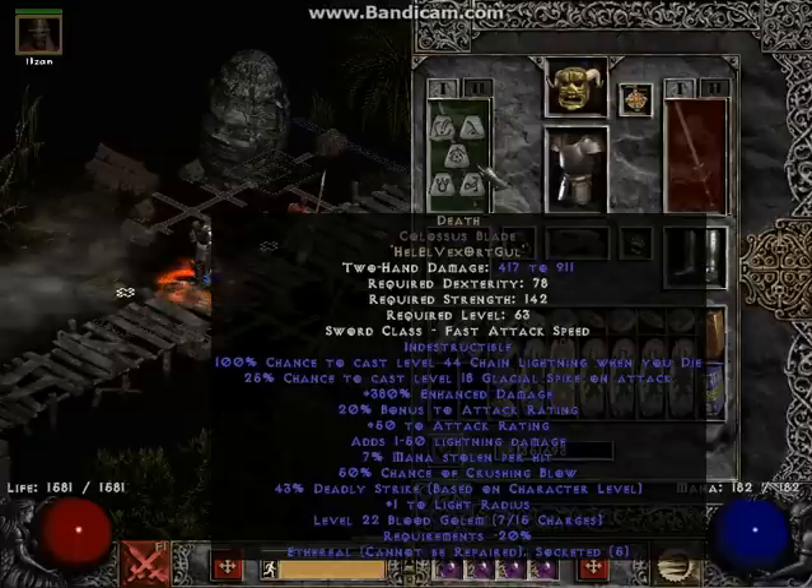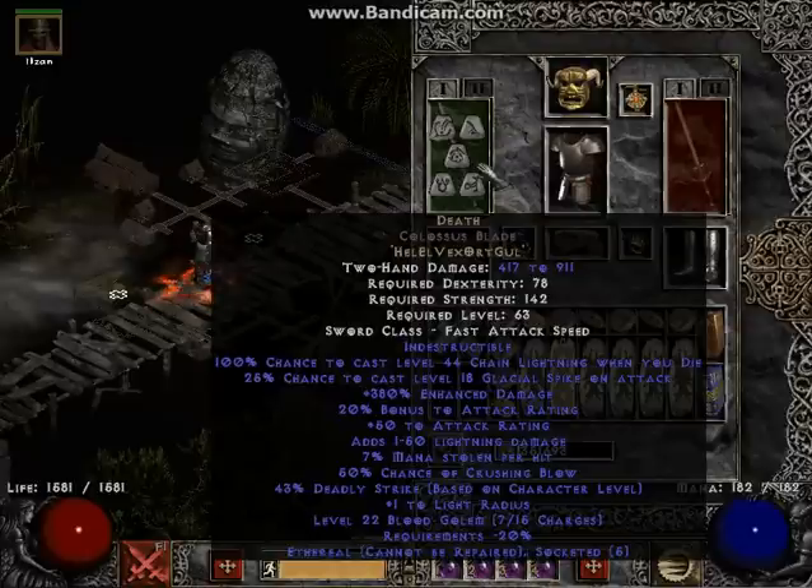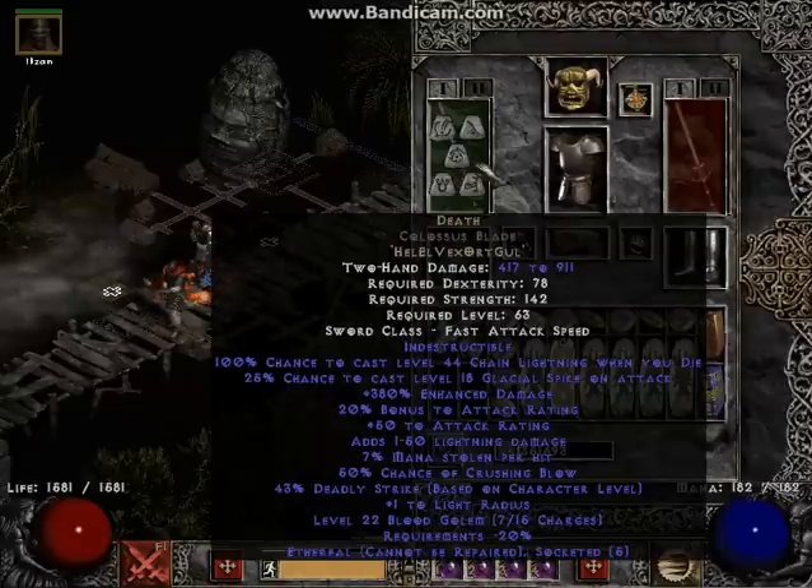This is a Death Colossus blade. The reason the damage is so high is because it came from a 1.07 base. In single-player, we have a script called Trend Shadows that lets us play in older patches. I play a little bit in 1.07, and a lot of people play in 1.09. This base I didn't find myself — I had a rack for it, but racking is really boring, so I just traded for it. I think I traded a Fine Small Charm of Good Luck for this base. The base doesn't have any ED, but it rolled pretty good. 1.07 ethereal items have plus 50% maximum damage, and that holds when you bring them forward to 1.13. That's why the damage on this guy is so outrageously high.